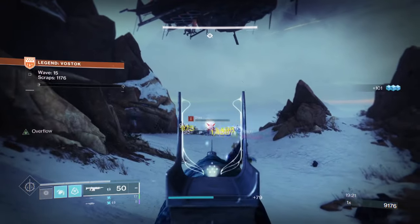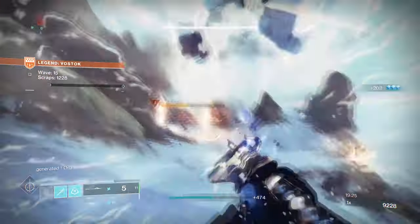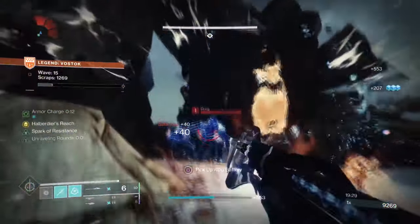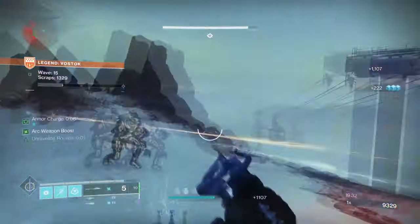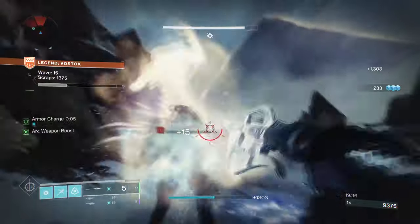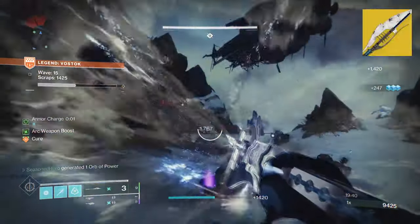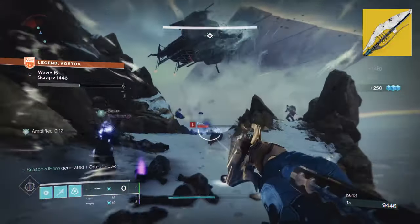Further combine this with our Arc subclass traits — such as Spark of Beacons for blinding effects and Spark of Resistance for extra damage resistance — and you then become a mighty shell of a warrior. The amount of enemies you can lock down just from one blast alone makes it very viable for Legend ad clearing. To complement the build, I chose Edge of Concurrence, as its Lightning Seeker perk allows the weapon to attack multiple areas and enemies all at once.